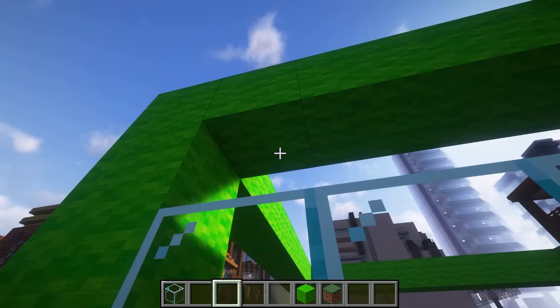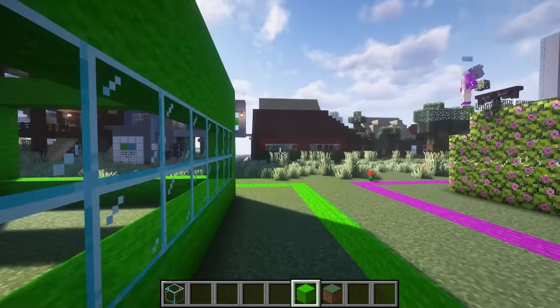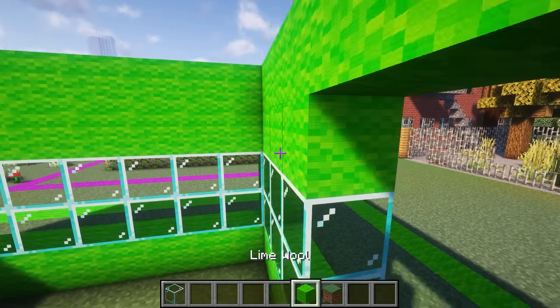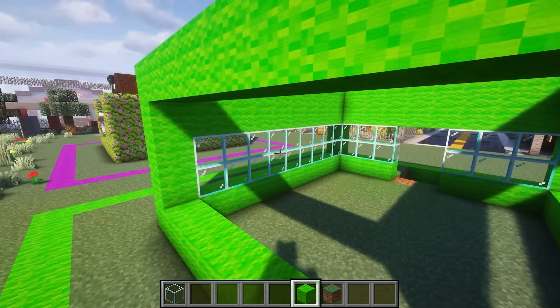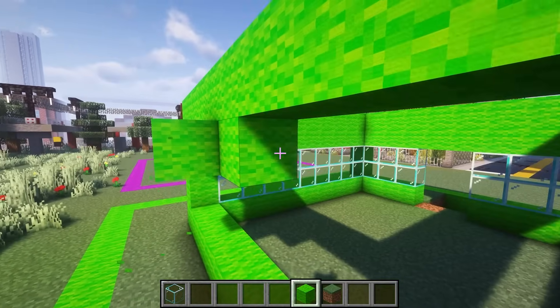Hey Zoe, what do you think about all the glass on the outside of my base? Is it reinforced glass or just regular glass? I just figured it's going to be normal glass for now. Reinforced glass is stronger. Zoe, you're literally using leaves — why would I trust your opinion? Because you're using wool. Wool's weak. And so are leaves. Leaves are literally from trees and they make paper — they can't be that strong.